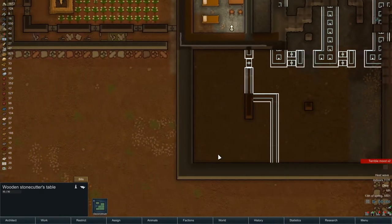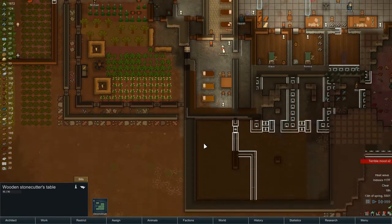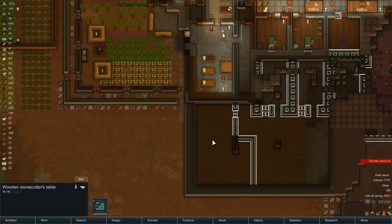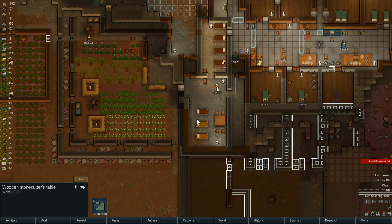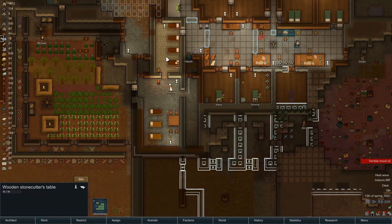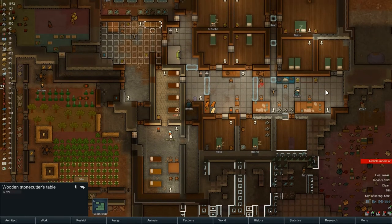I'm going to build the prison down here. I was thinking about putting it up in here, but I think it would be better to move all of this down below and then rip all this out and rethink what it's going to actually be, so we'll kind of get our options open again. We need a hospital, and we could do something different with this whole section right here — including this — could all be something different.